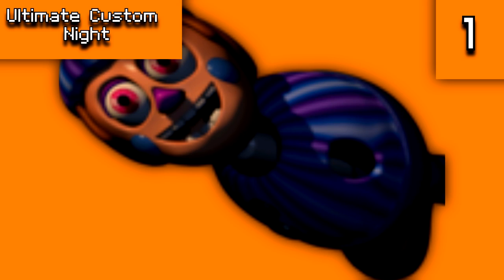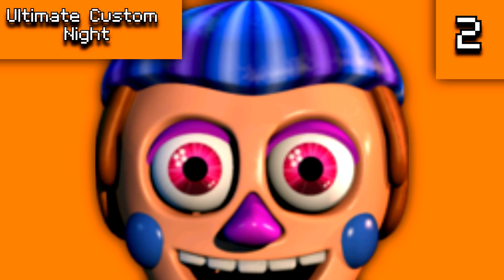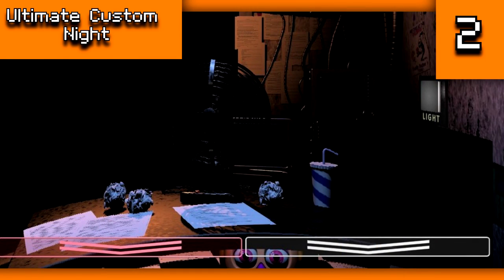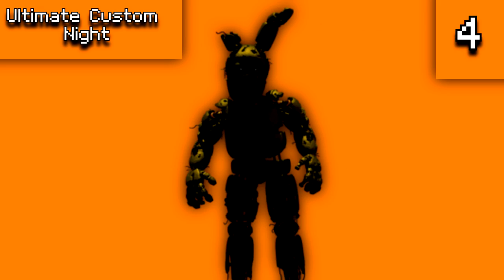Next is Ultimate Custom Night. For obscured graphics: when Balloon Boy and JJ show up in the vent you can only see their faces, but the game files contain their full body sprites. Similarly, when JJ appears under the desk her face is obscured, but the full image is in the files — interestingly showing slightly more of her face than in FNAF 2, meaning Scott went back and got a new model. There is also a Rockstar Freddy graphic where his legs are hidden beneath the screen, and a Springtrap graphic in the third office placed behind the office image.